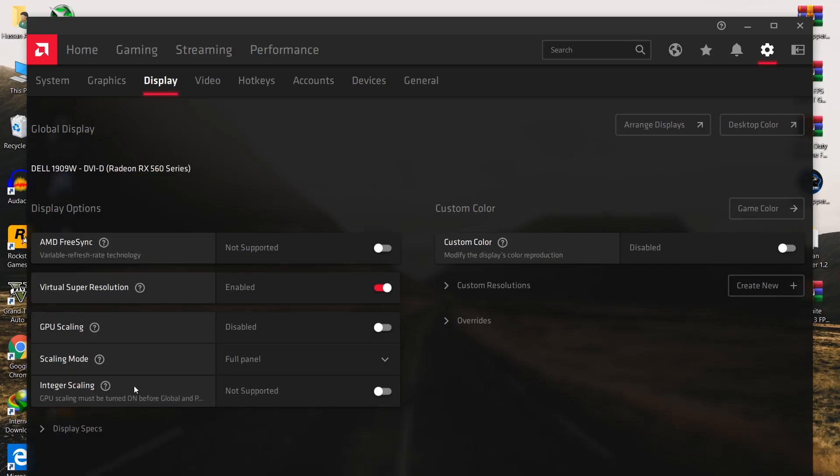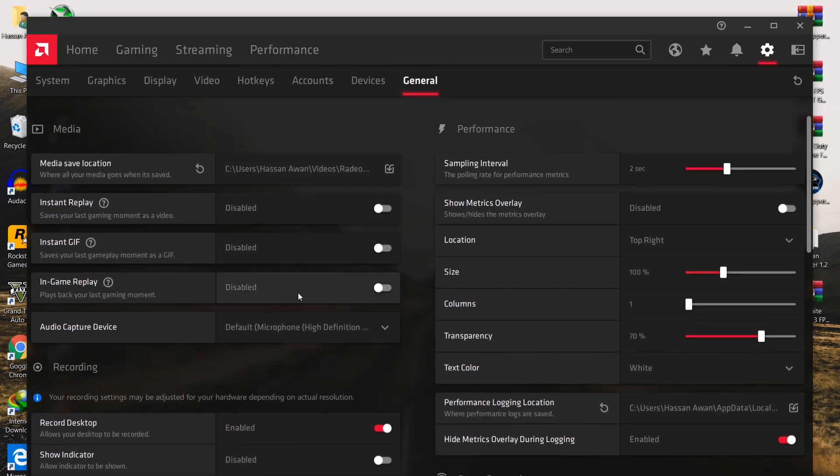Set GPU Scaling Mode to Full Screen. The Integer Scaling option is not supported on my PC so I'm not sure what to do with it - just leave it. Now go to the General tab for some additional optimizations.